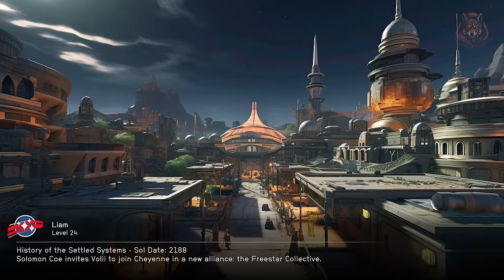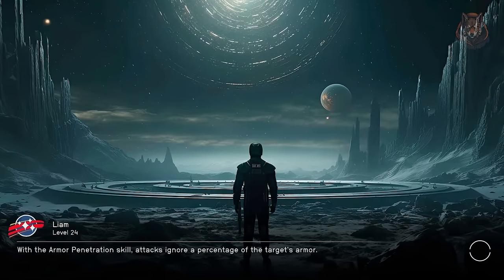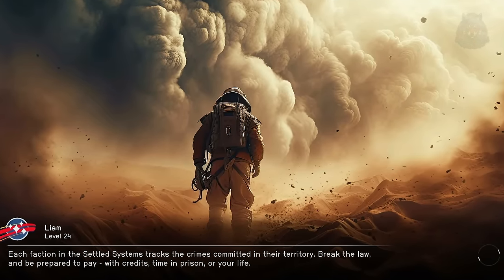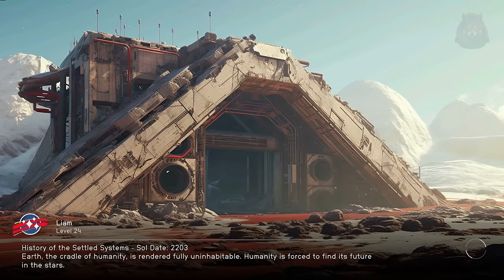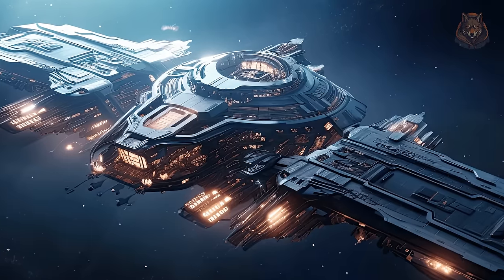Scifi Loading Screens Mega Pack. This replaces all loading screens with 186 new sci-fi styled images varying from beautiful landscapes, spaceships, space interiors, outposts and much more. I personally really like this one because the default loading screens in game are a bit dull, or they use your own in-game photos which I don't really like, but with this mod you'll get some awesome loading screens with a sci-fi look.